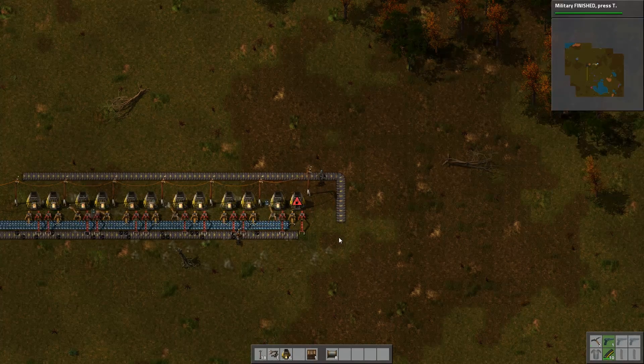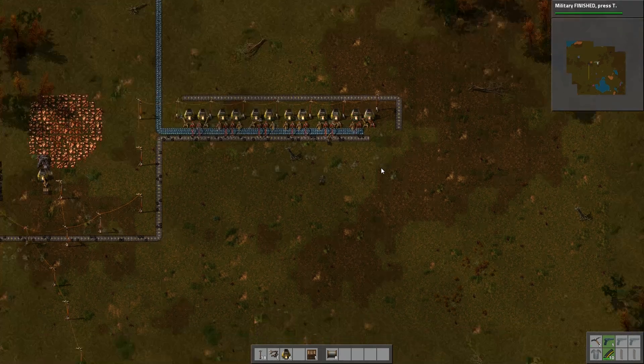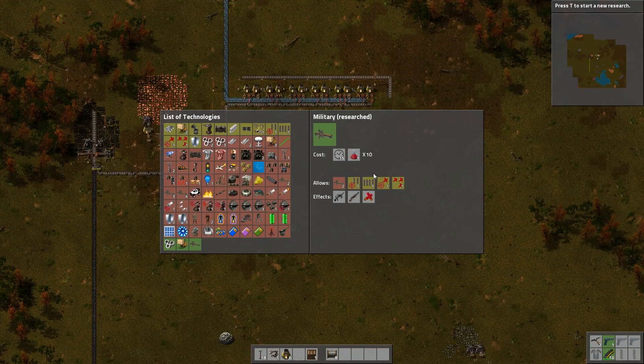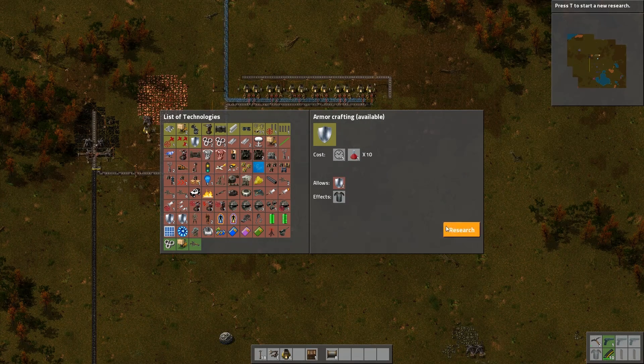Oh, that's really cool. Inserters at the back now as well — long arms or just short ones? Short. Build 13 of them there. Military's finished! That was really cool, let's get armor crafting.